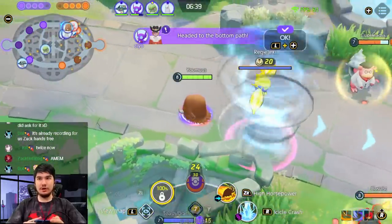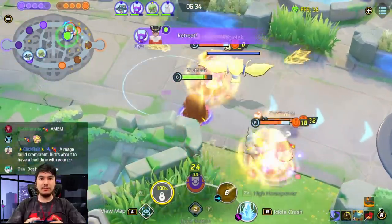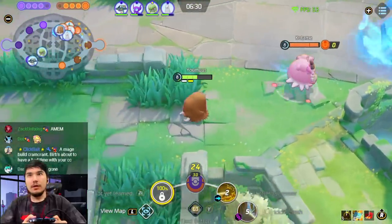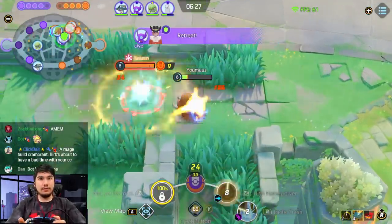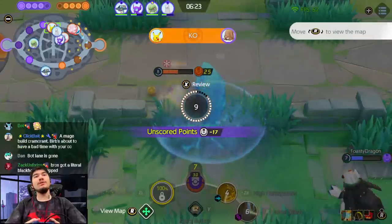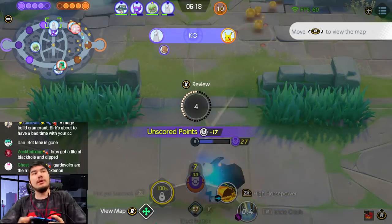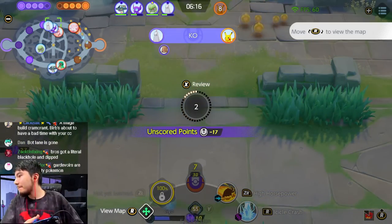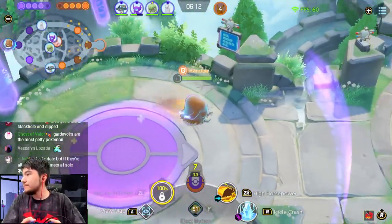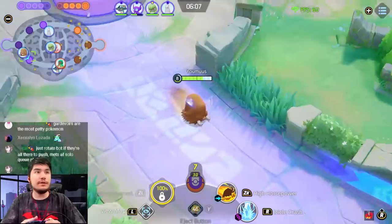Guardie Unite is basically Delphox Unite, bro. Pikachu gets killed, thankfully. Auto and then Dragonite balls, there you go. Bro has the Black Hole build, bro. Just rotate bot if they're all there to push. Solo Q is rough — meta solo Q is rough, that's true.